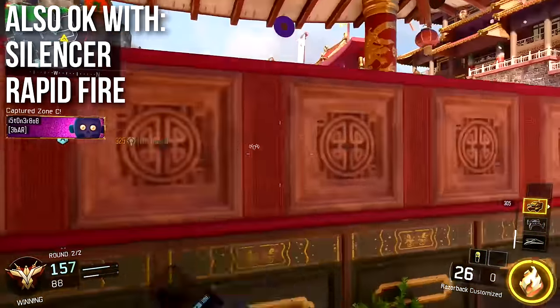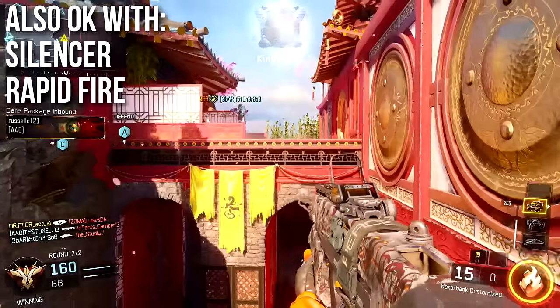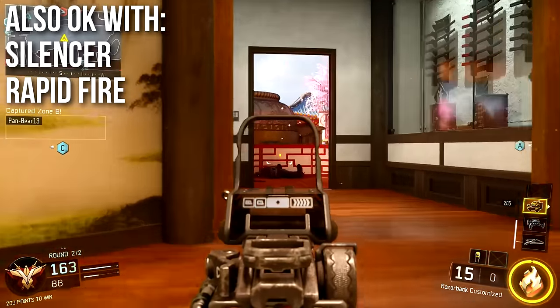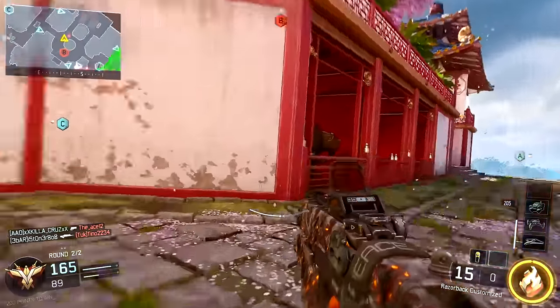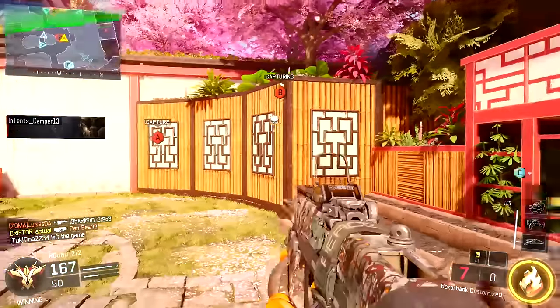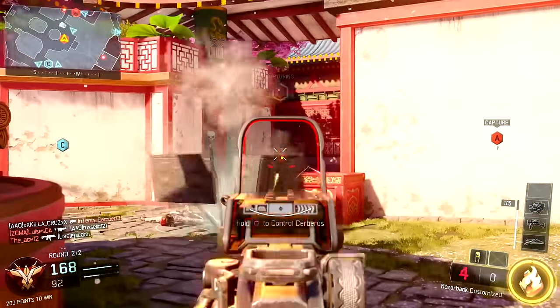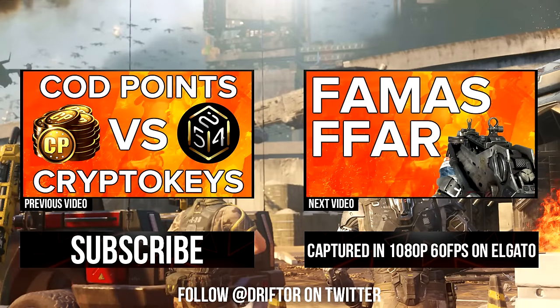It's also surprisingly okay with a Silencer and/or Rapid Fire. The range is so good that the silencer doesn't hurt it that badly, and with a silencer you don't really need optics because it reduces the muzzle flash and you can use the somewhat awkward iron sights pretty well at long ranges. If you really hate the slow time-to-kill, Rapid Fire is a decent attachment — I personally don't feel it's worth it on a lot of weapons, but it does make sense on the Razorback. That's all for this short update video. Try out the new Razorback — it's a much better SMG now. Next episode we'll be reviewing the new FAMAS FFAR variant. Drifter out.